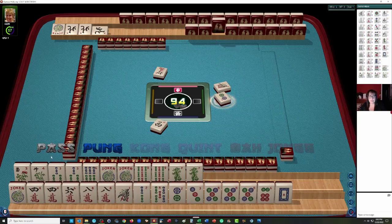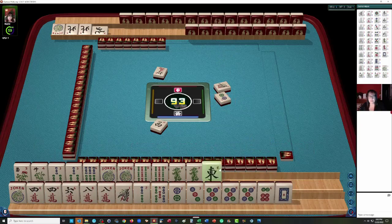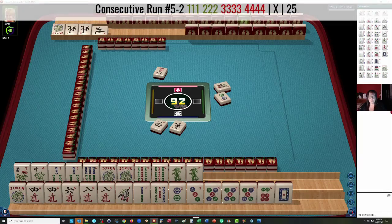East can go for sure. 1-6-9 up there looks really good. If we can get a 3 Crack, maybe we could do 3-4-5-6 with Cracks and Dots. We got a 4 Crack — there's a Pung now.